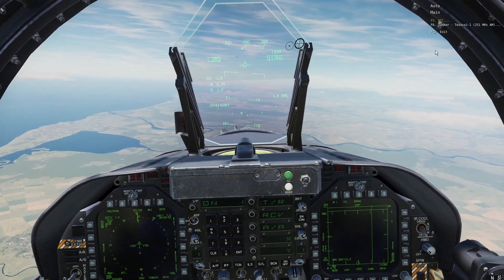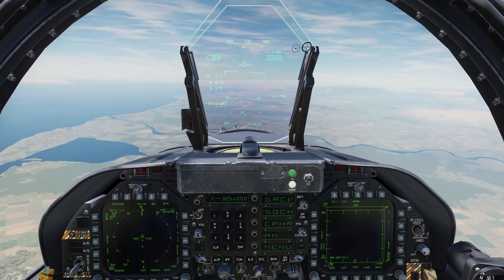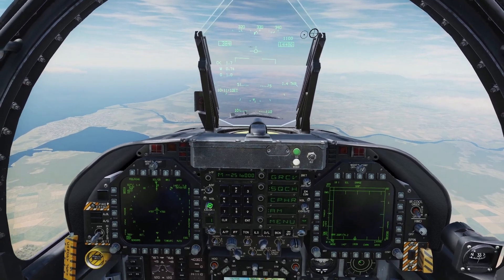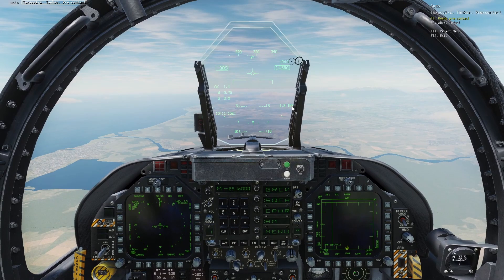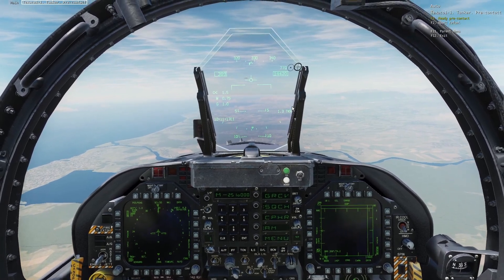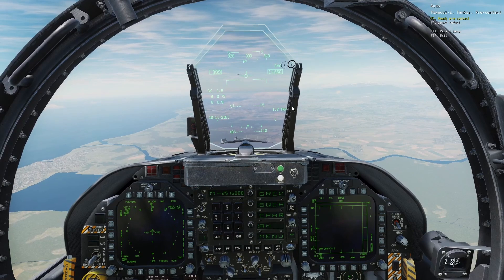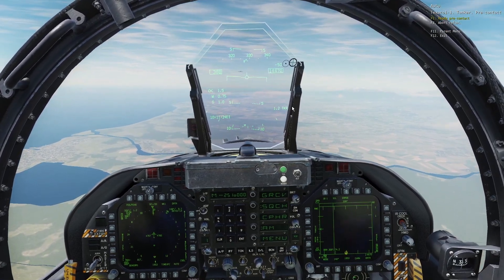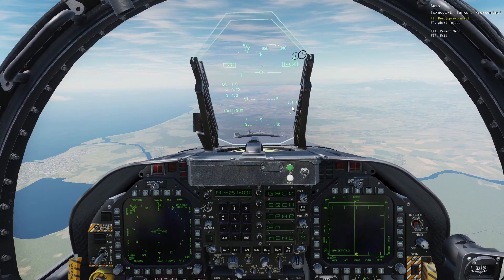You can also see how far away you are from it. Now we need to contact the tanker. You can contact him on the radio menu — click Tanker and press Intent to Refuel. The tanker will tell you its speed and altitude.